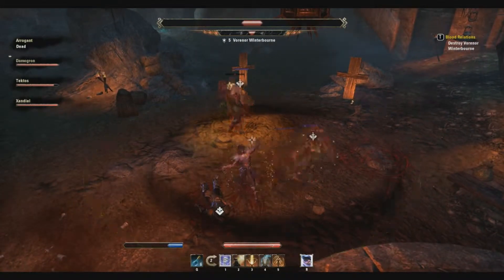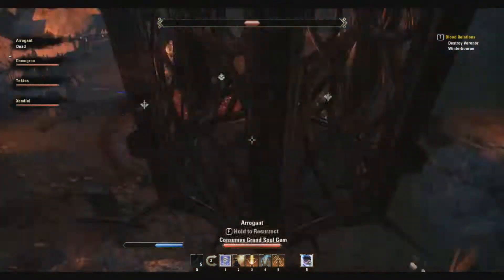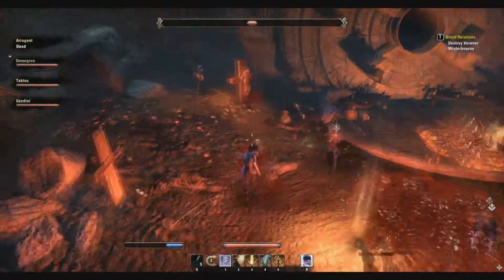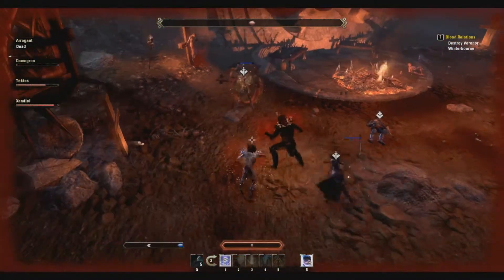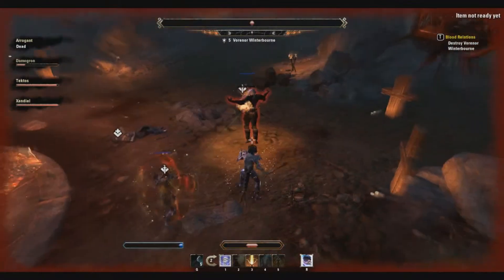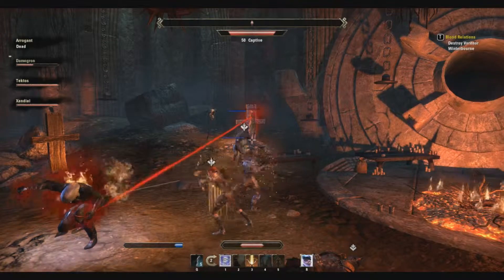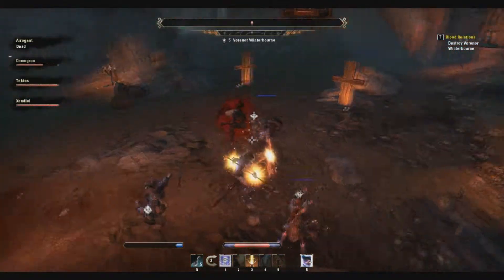Really just spamming the heals like crazy. The other big DPS source is the ground circle, which can be avoided — we had one guy die to it. The other big DPS burst is his punch-everyone-in-the-face move. But once you get that down, you'll be all set. Nothing special happens after he goes through all the bodies — kill those and you'll be fine.